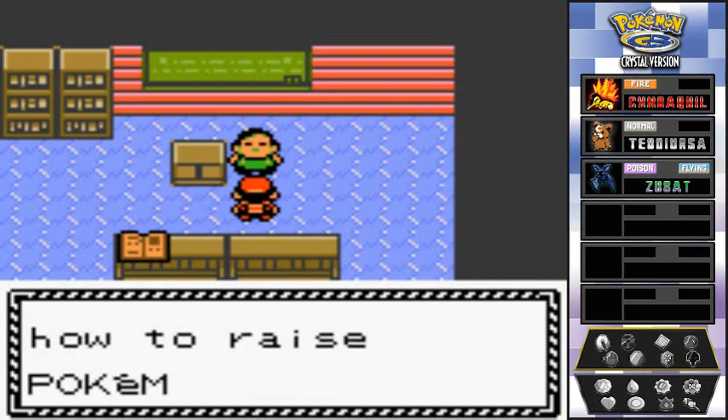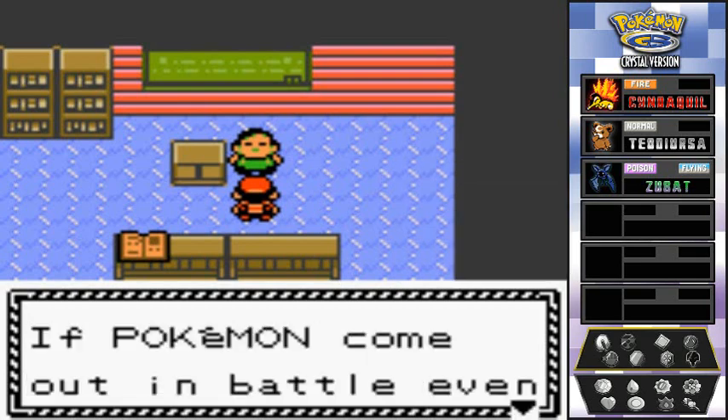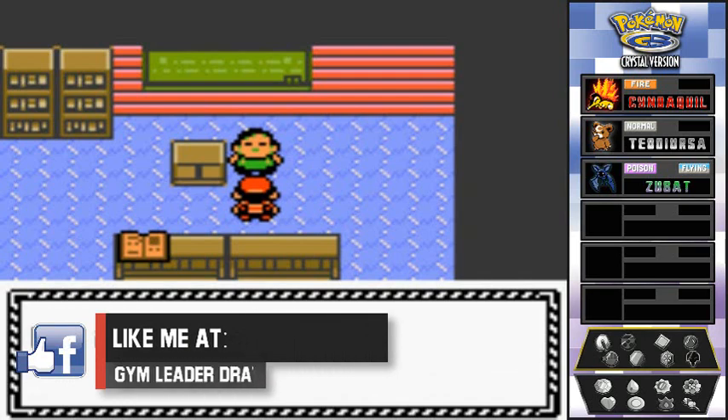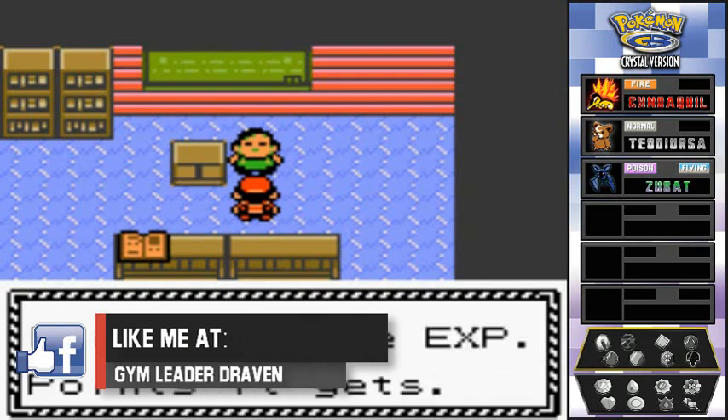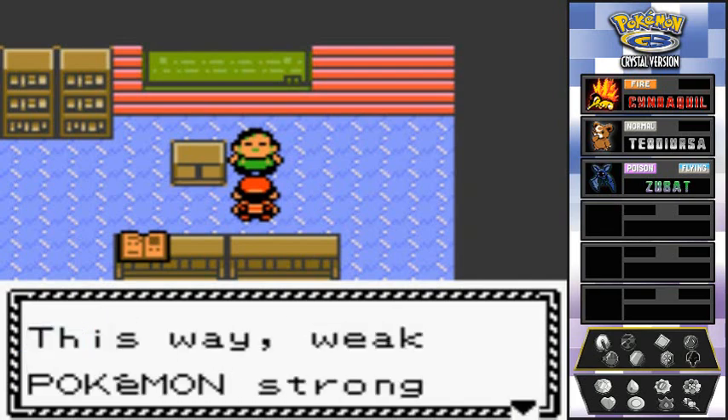Earl explains how to raise Pokemon: 'If Pokemon come out in battle, even briefly, some experience points it gets. At the top of the list put weak Pokemon, switch in battle quick — this way weak Pokemon become strong.' That's basically what I did early on in this whole thing.